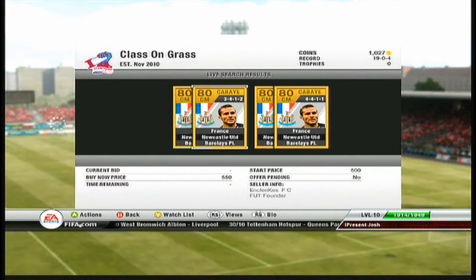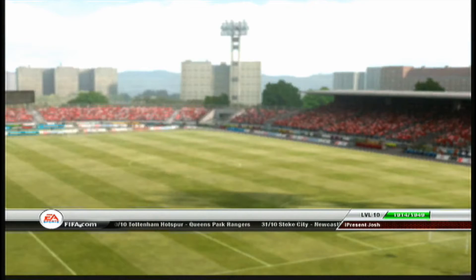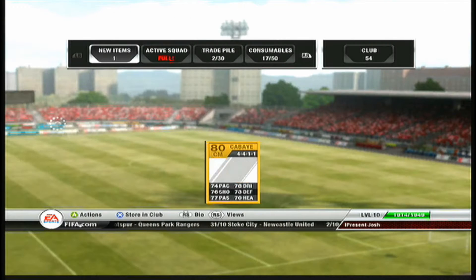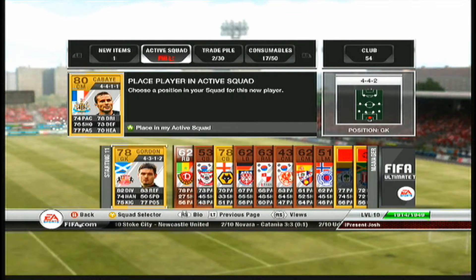What's up lads, I'm Josh here with episode 4 of my Road to Glory for your Thrillman team. We start off this episode by buying a guy called Johan Cabai. He's a good overall player, plays for Newcastle, and he's also French.